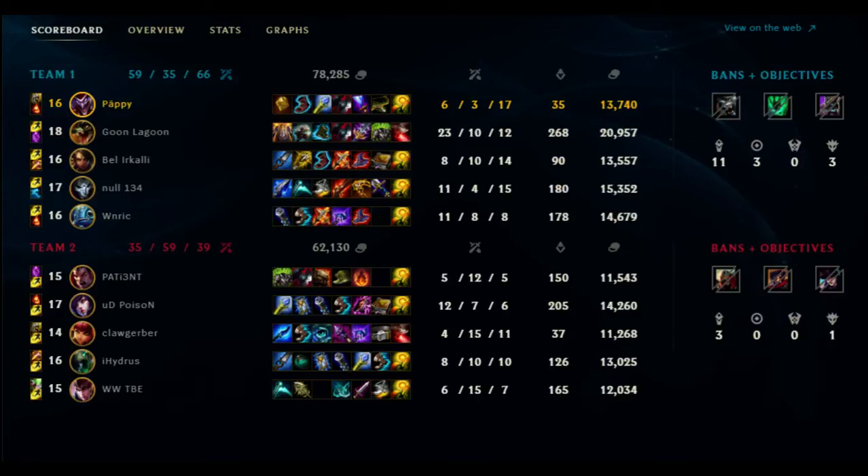To conclude: Shaco support brings a lot of utility and damage to a fight. The ignite helps a lot in the bottom lane, and the boxes mean he doesn't need to buy wards - he can just use boxes as wards, which is good for him and good for the team, freeing up gold. Thanks for watching, and I'll see you guys in the next video.